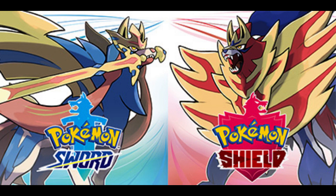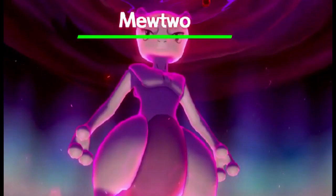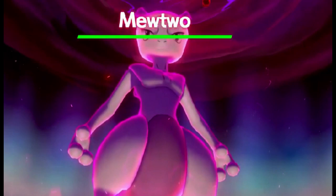For the third method, you need to have Pokemon Sword or Pokemon Shield, and you also need the Crown Tundra DLC. As a side note, you cannot get Mew in Pokemon Sword and Pokemon Shield, but you can get Mewtwo by doing Dynamax Adventures. When you get Mewtwo, you have to transfer it to Pokemon Home, and then transfer it to Pokemon Scarlet and Pokemon Violet.